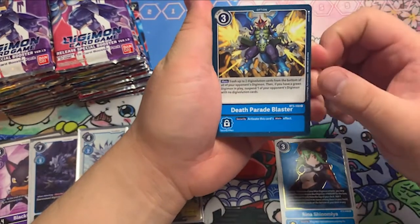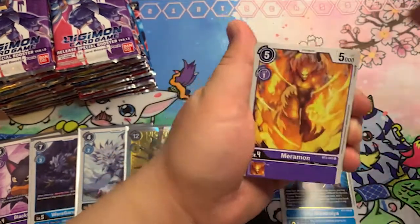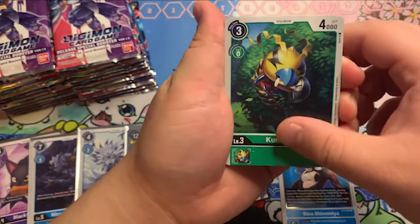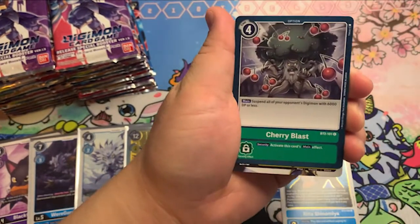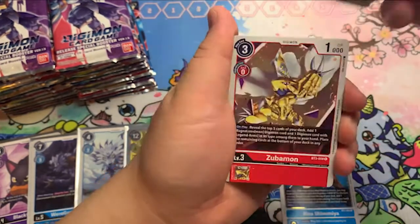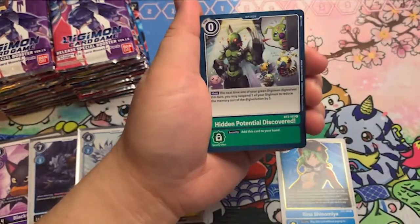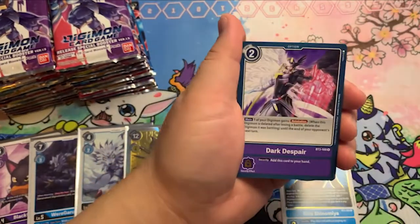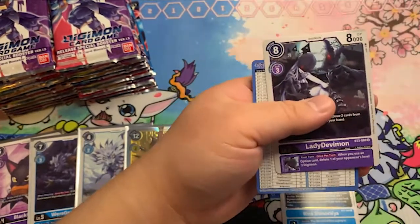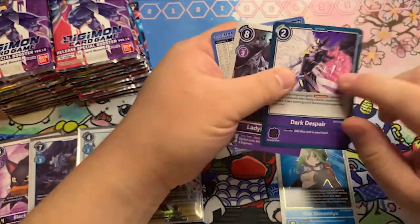Starting Death Parade Blaster. Killamon. Meramon. Gazamon. Kunamon. Penguinmon. Cherryblast. Clavis Angemon again. Zubamon — need some of him for Ragnalordmon. Dark Despair and Lady Devamon Rare. I keep forgetting there's two rares in these bags.